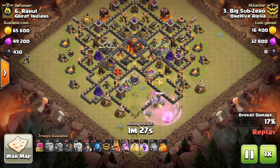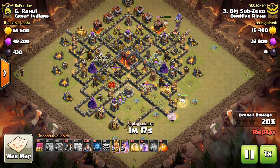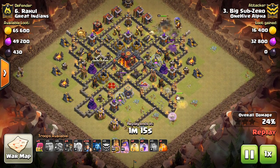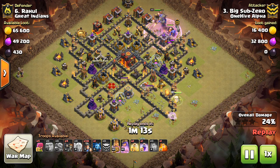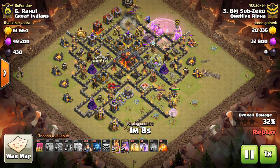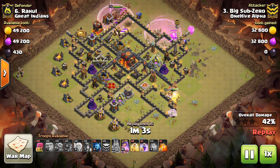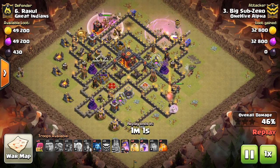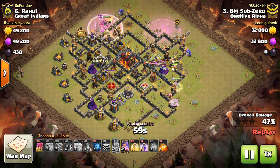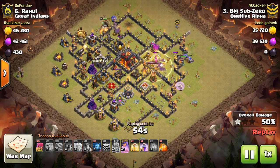Miners are of course very popular against certain anti-three-star bases. I've said on my channel for a long time that miners are a good option for bases that are not maxed out — tier one or tier two Town Hall 10s, meaning mid-level or low-level Town Hall 10s in terms of defensive level. This one, a low-level Town Hall 10, has Town Hall 9 defenses for the most part, just with the addition of inferno towers, and miners are very good for these types of bases.